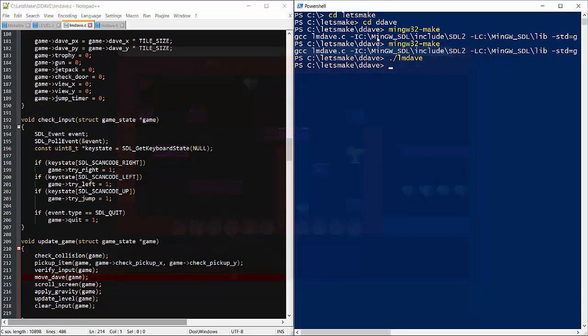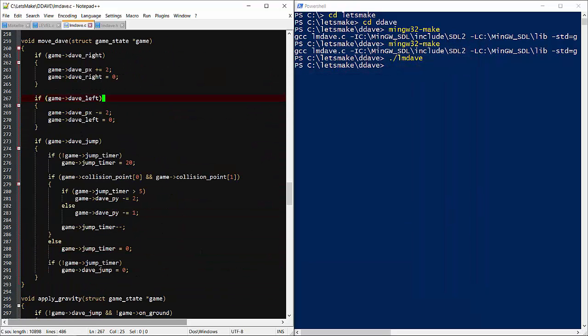Let me make jumping a little bit more forgiving so we don't have to waste too much time during testing. I want Dave to float a little bit longer, so let's make him not change position at all at the top of his jump.